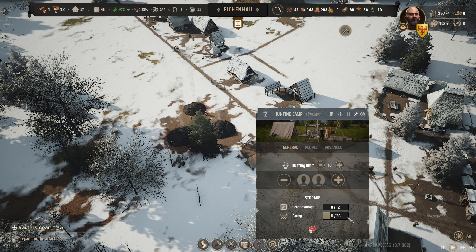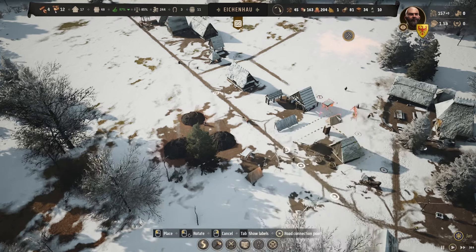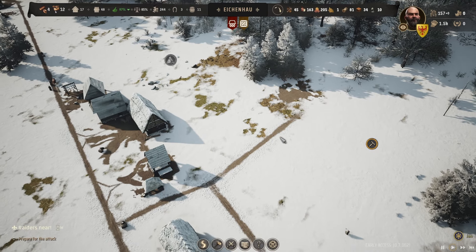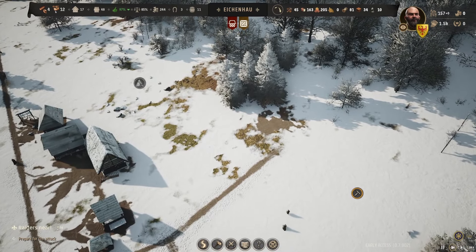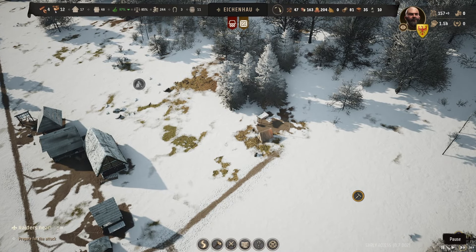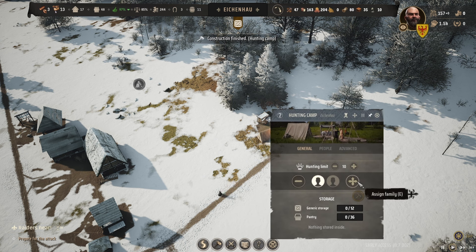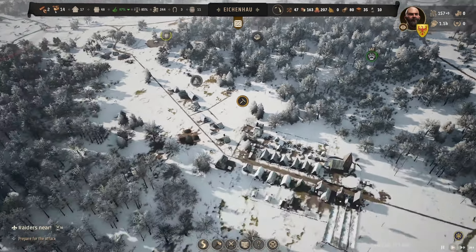I'm going to move the hunting camp — actually I'll try to relocate it. There are goods on the ground — there's meat on the ground but somebody will collect it. The new location will be right up here — that'll be our new hunting camp, much closer to the actual animals. I'm going to put two people in it. Now they're so much closer to the animals so I'm really happy about that.